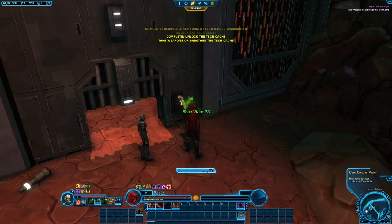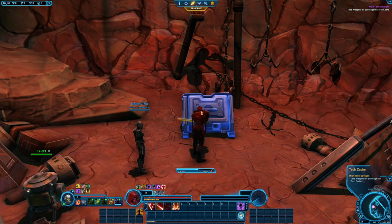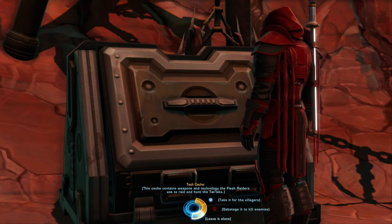Let's unlock the tech cache. So we either need to decide if we want to take it back to them or destroy it — take it for the villagers, sabotage it to kill enemies, or leave it alone. This cache contains weapons and technology the Flesh Raiders use to raid and haunt the Twi'leks.